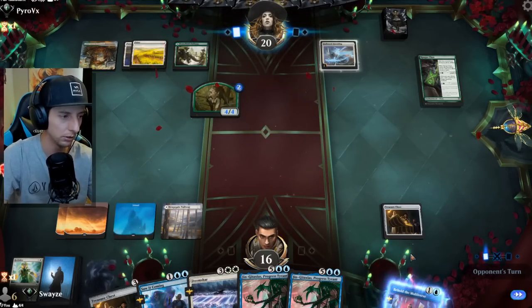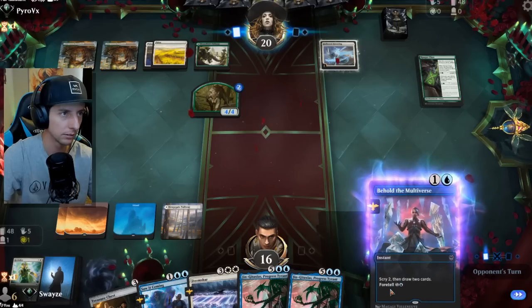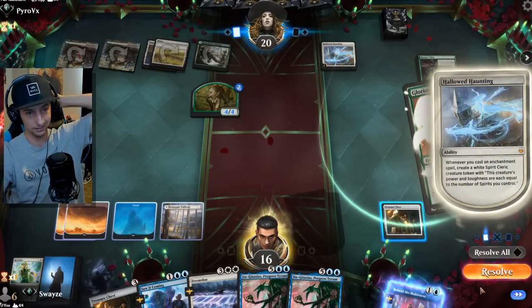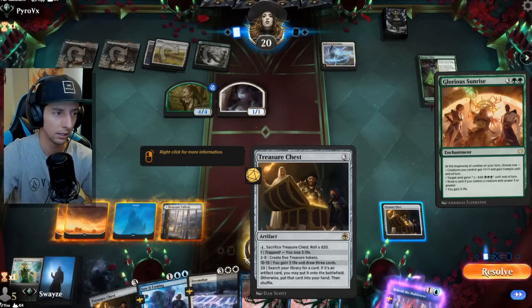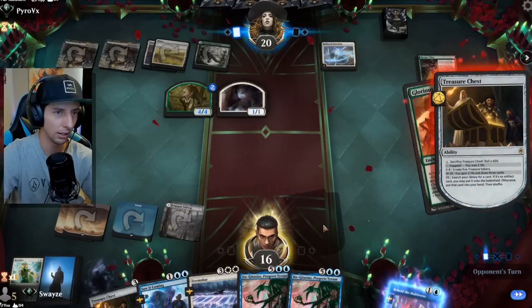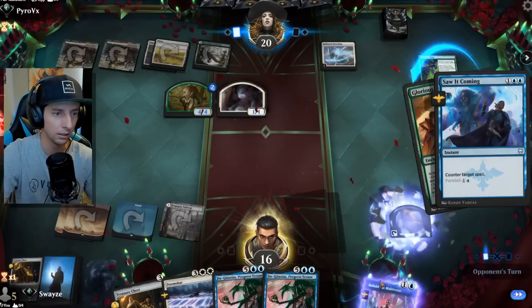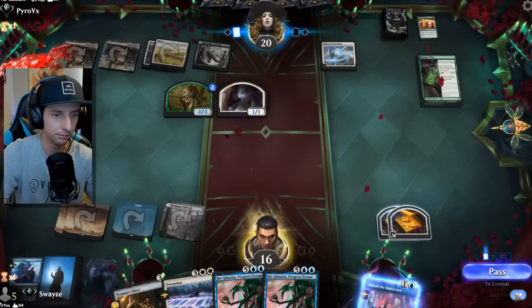Maybe pass the turn here and just Behold the Multiverse. Maybe just pop the Treasure Chest. I don't have two blue sources, otherwise I would definitely counter that. Well, if we get three Treasures, it might be worth hitting a sorcery with that. We do get three treasure tokens - we get five, actually. That worked out okay.